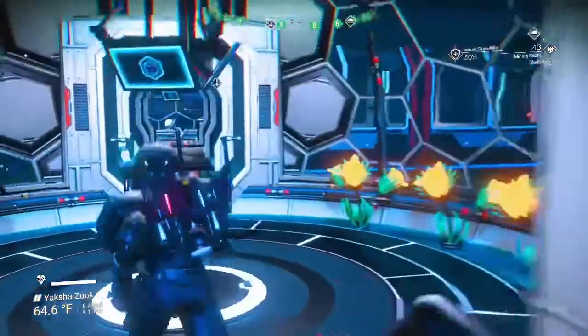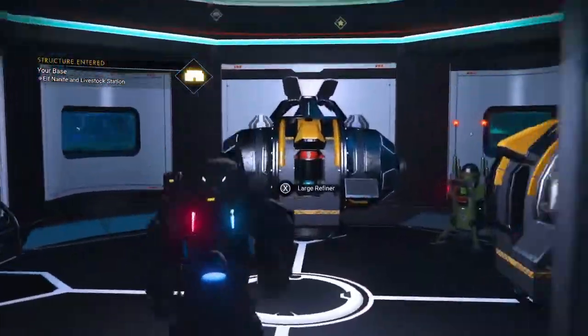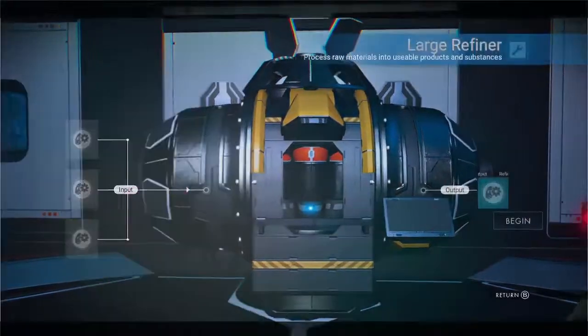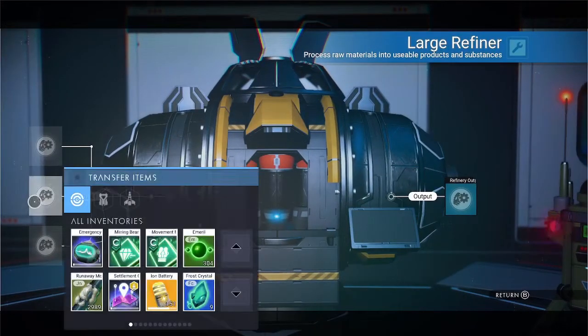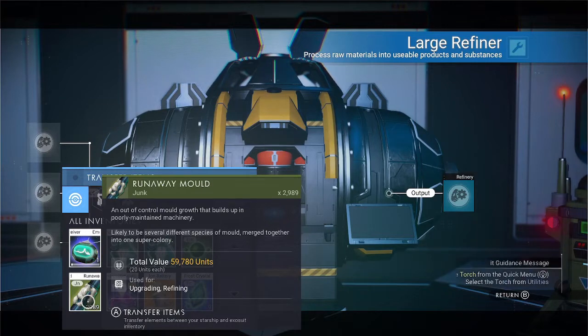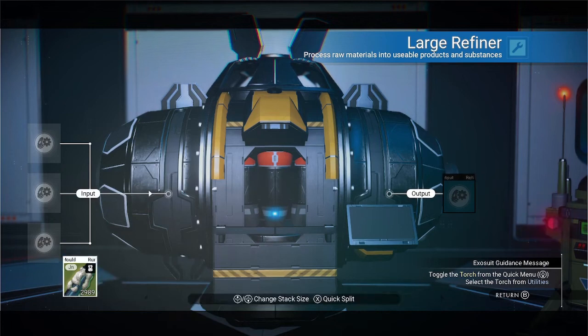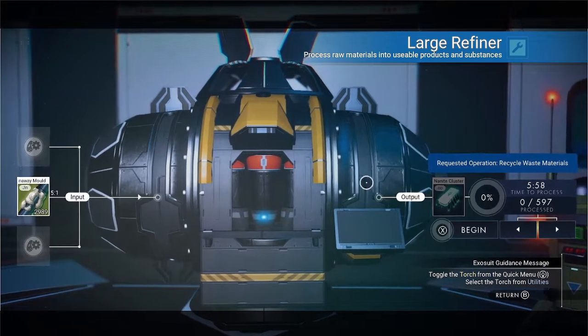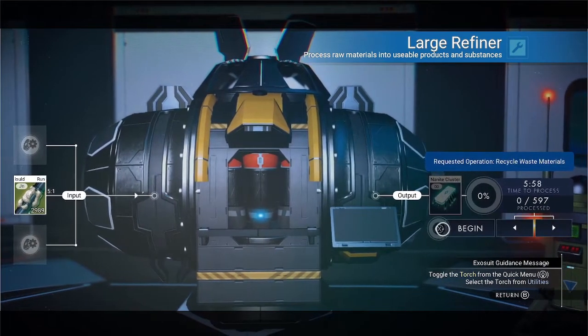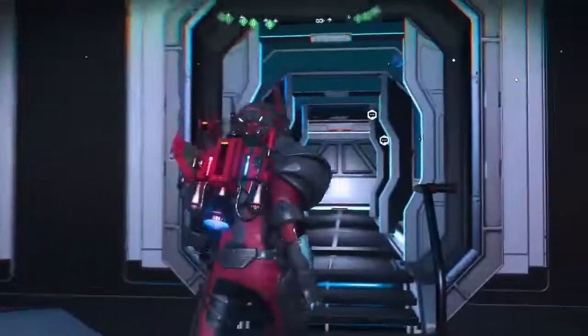We get these and then come over here to the refiner and pop them in. I've got about 2800, almost 2900 runaway molds — that gives me about 600 nanites. It's not a big deposit; I have another one in another system.